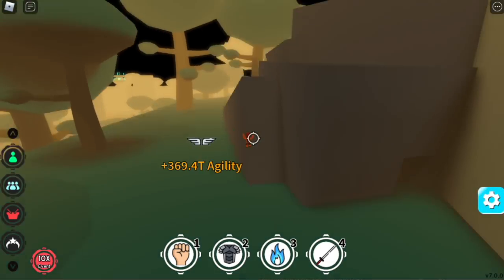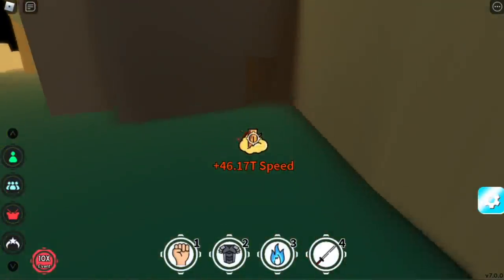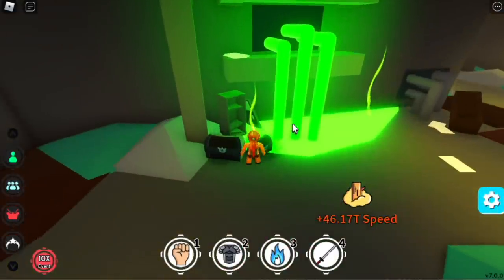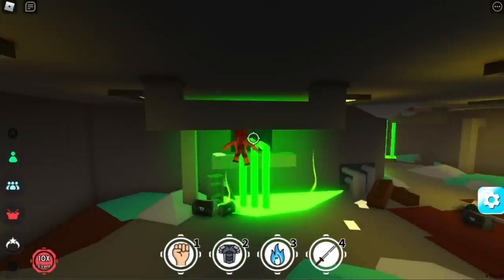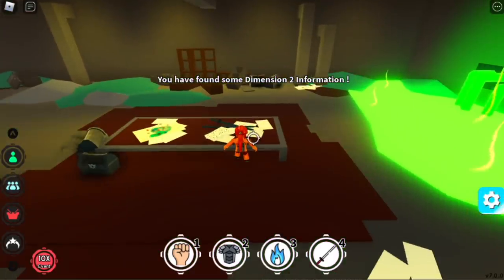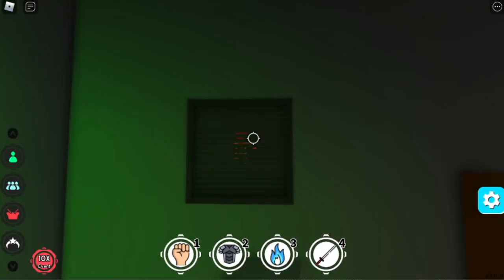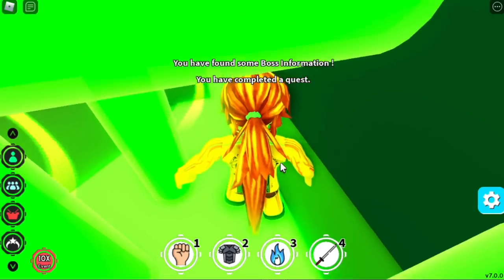See that hole? Go inside. The first paper is right there. The second paper is on the table — there you go, right side. Next, the third paper is in the vent — you just need to fly inside, turn right, and you will find it. That's it for the papers.